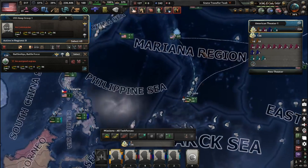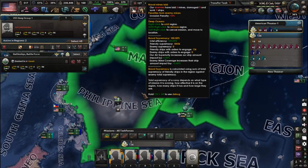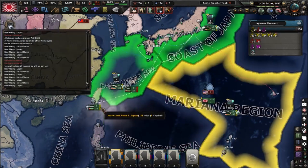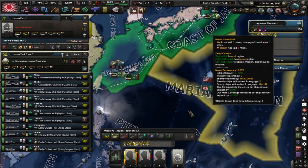Naval invasion support can actually help with that — put it on the tiles where you want to project naval supremacy. As you can see, we have naval supremacy in these tiles. Tag over to Japan and send them out on patrol.